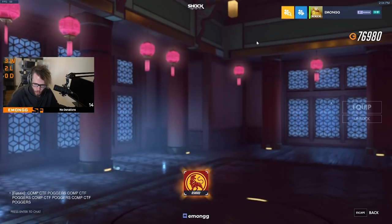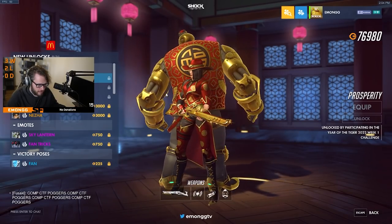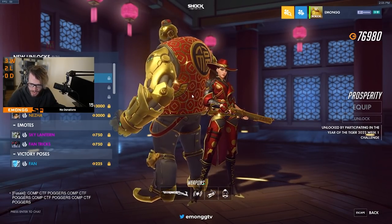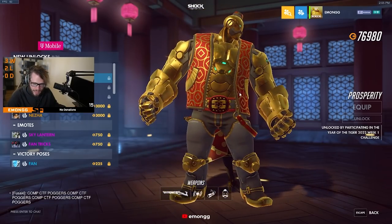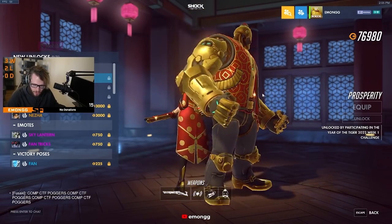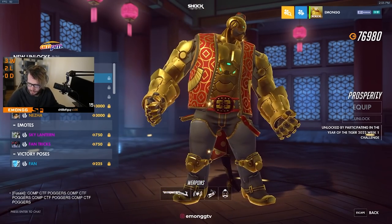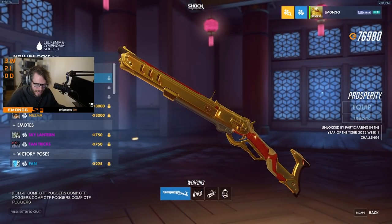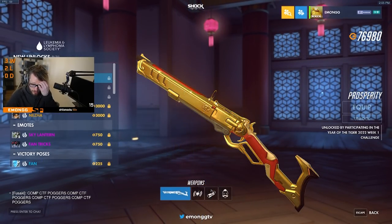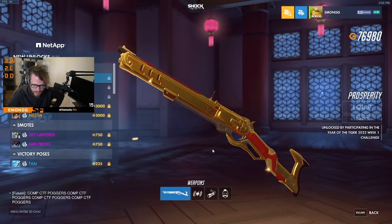What is new? The Ash skin — Prosperity. This is the new Ash skin right here. This is for the week one unlock. That's really cool. I wonder what the weapon looks like. Heck yeah, this goes really well with the Golden Gun, too. I just realized that.